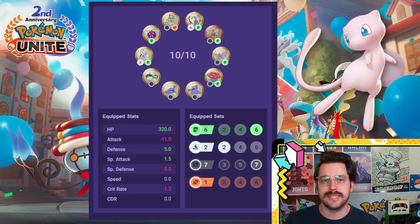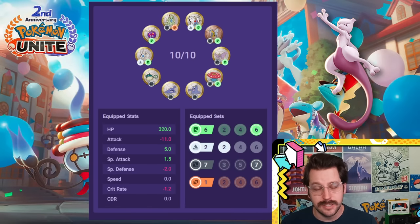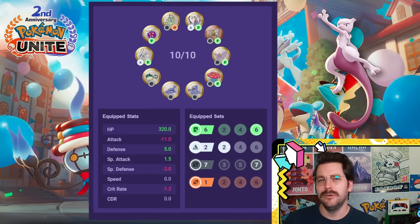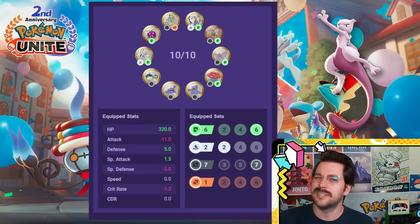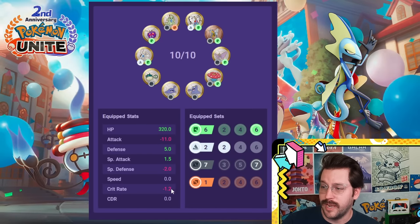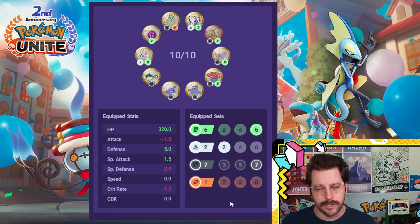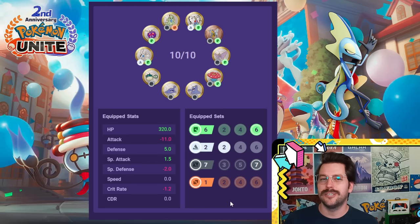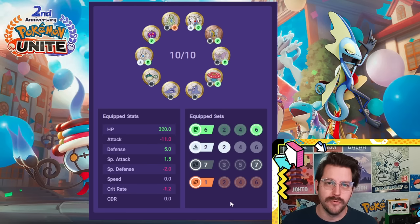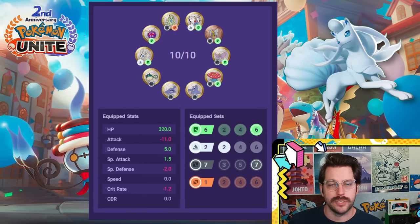We don't know exactly what Mewtwo Y is going to look like, but we can assume it will take a setup like this — maybe something closer to the tank setup. Mewtwo Y is going to do a lot of damage from afar, it also has some natural critical hit, so we might see a slightly different setup for it. Inteleon does very well with a setup like this. I know it has negative critical hit, but Inteleon's crits are essentially guaranteed if you're playing this Pokemon correctly, so you don't need to stress about this stat. You could move a couple things around if you were worried about that.